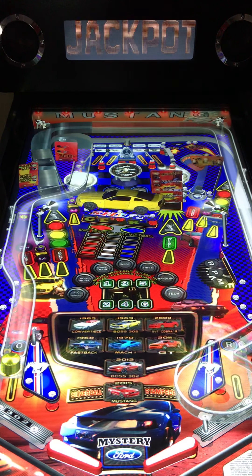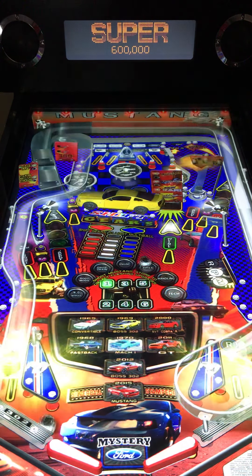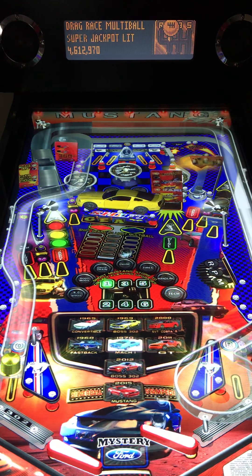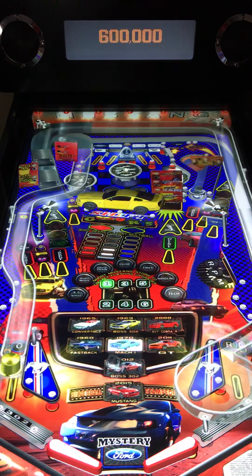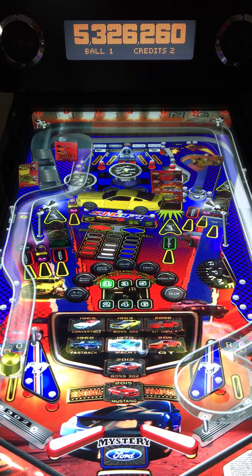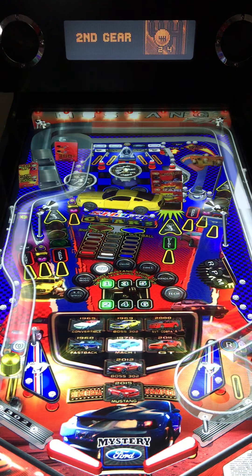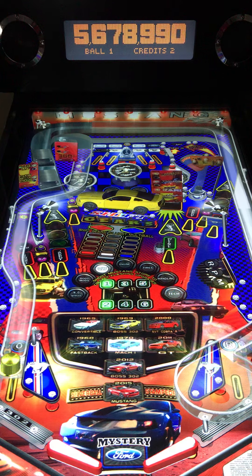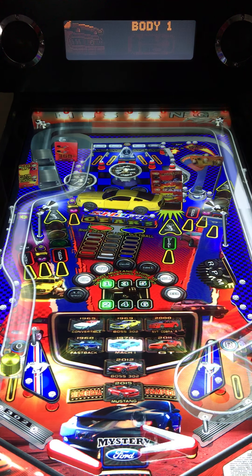There's another scoop went in there. You got a ramp going up the left side, which accesses your left in-lane. Left lane goes all the way up also to your columns and your pop bumpers, which are behind the yellow Mustang. Right lane goes all the way up to your columns and your pop bumpers. Next to that is a captive ball. And then of course your scoop modes are in the middle, every one of your Mustangs that are there.